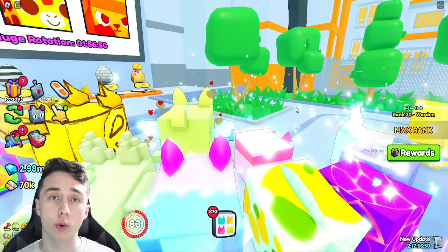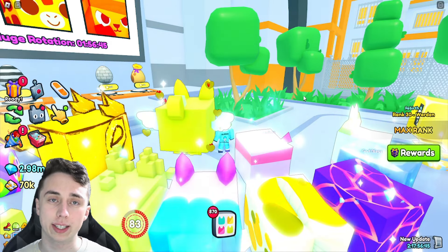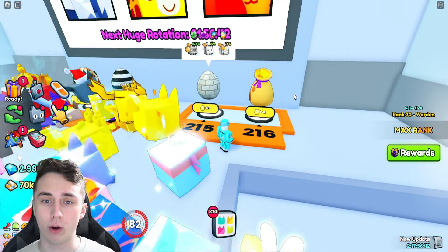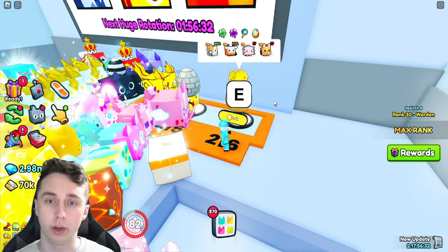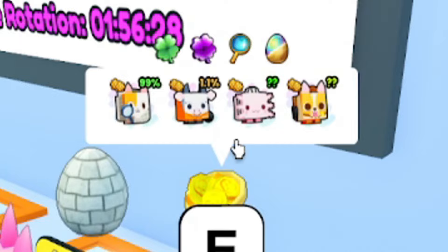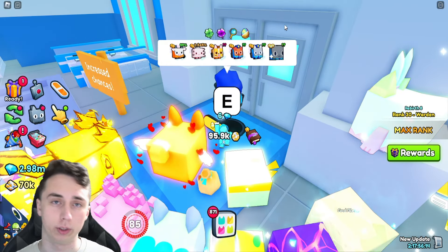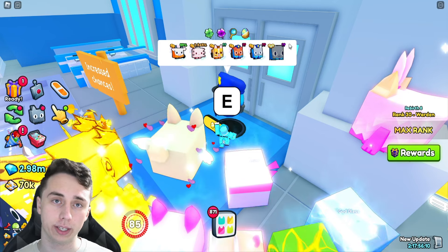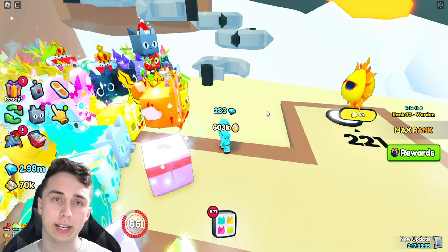I started this video Wednesday of last week and it will be uploaded exactly one week later. My alt account was hatching the final egg from Wednesday to Saturday when the update dropped, but as you can see you can no longer get a huge from that egg. Then I had my main account hatching the police egg — you used to be able to get active huges from it, but now it's just the police cat as you can see on the screen.